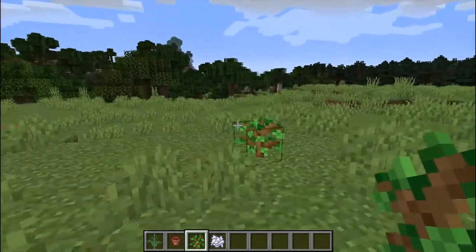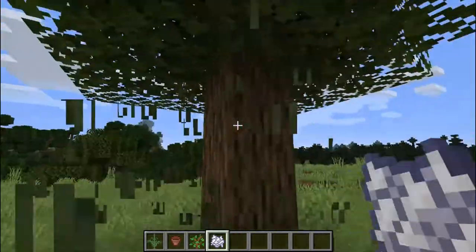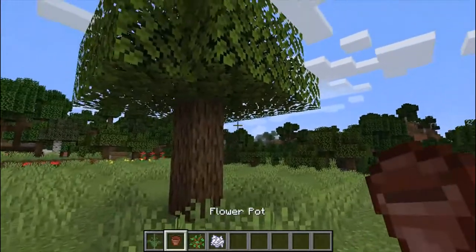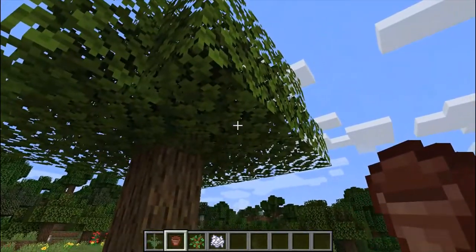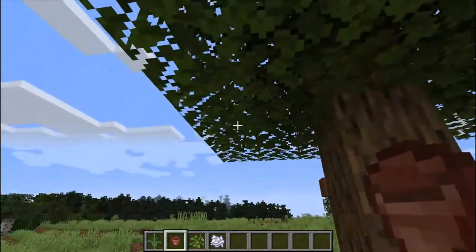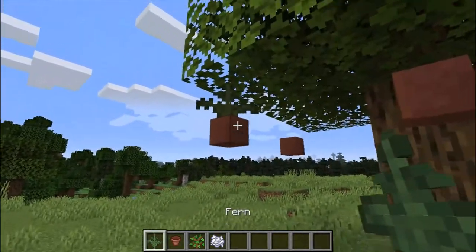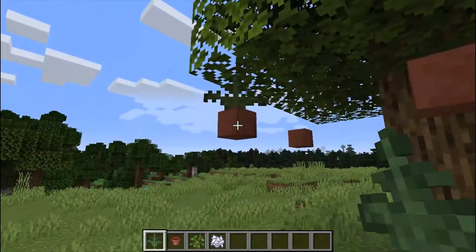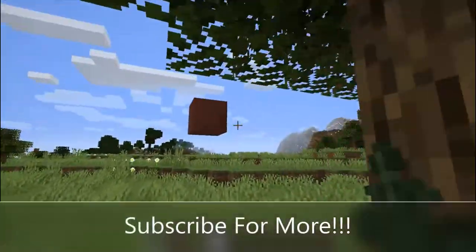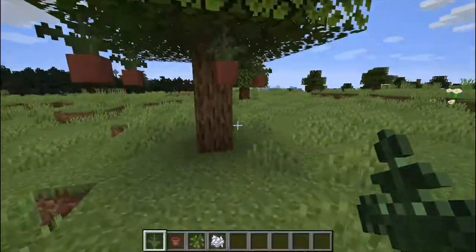All you have to do is place the sapling, wait for it to grow or just use bone meal, and then when it grows you have a lovely tree. Then you just want to go underneath and place flower pots randomly, and then place the fern inside of the flower pot. Now it looks like the trees are attached.